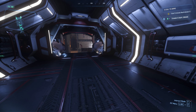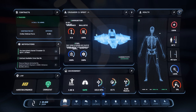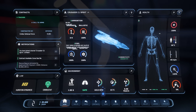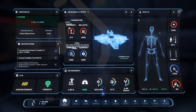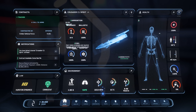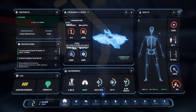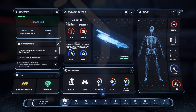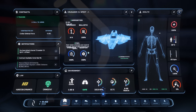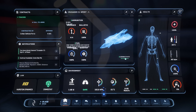Now that we're in the ship we can see ship information in the MobiGlass. We can see info about the Crusader C1 Spirit — ammunition or ordnance (though that seems bugged, showing 'Ballistic'), and fuel: the stat shows criminal and neutral ratings, which they need to address. We have Hydrogen fuel and Quantum fuel displayed.